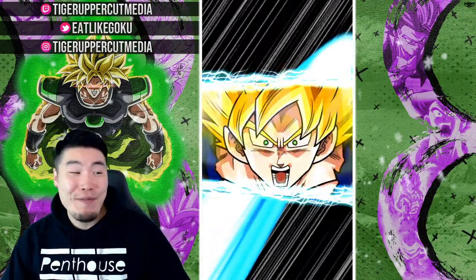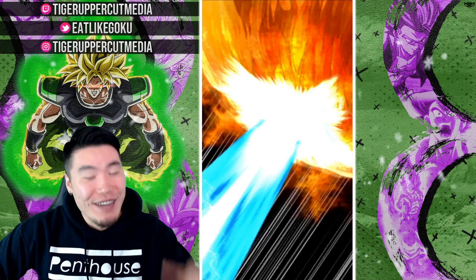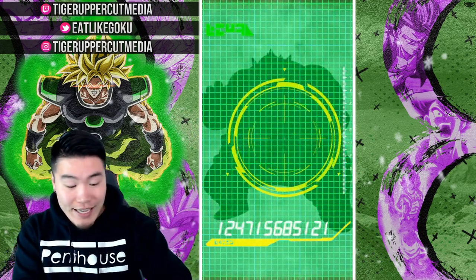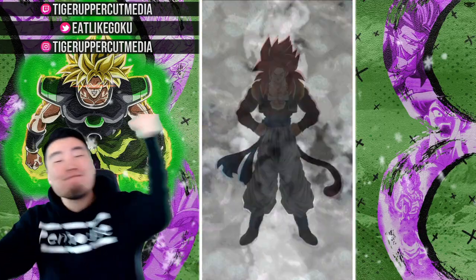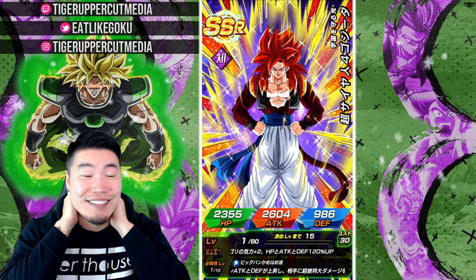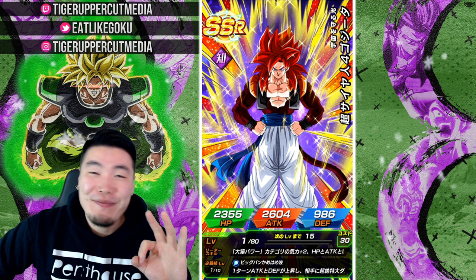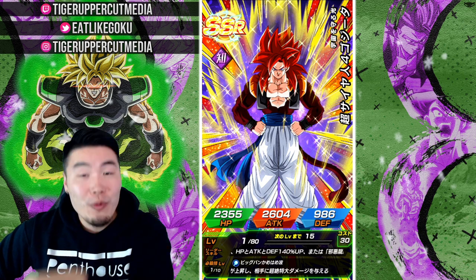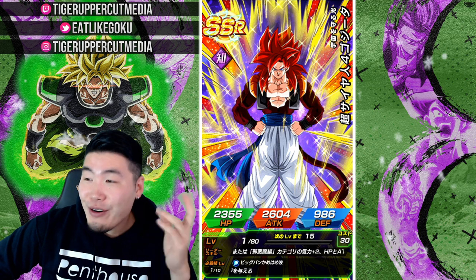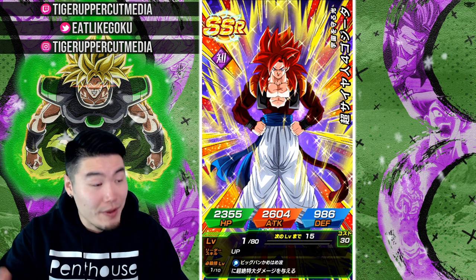Piccolo and Krillin... okay, what — oh man, we got three Gogetas on the way! We got the Xeno fake out — there's the fake out — and Gogeta! Yes, yes, yes! There we go, JP content on the way! Third multi, man. The last time that happened on my main global account I don't even know — I don't know the last time it took me less than a thousand stones to pull one copy of the new unit. This is good!